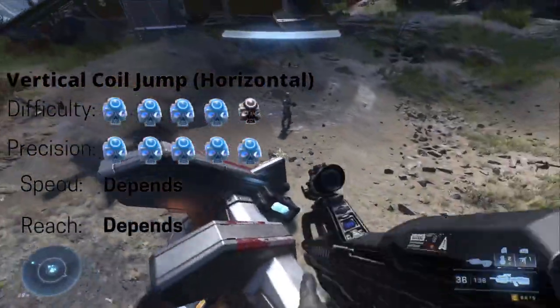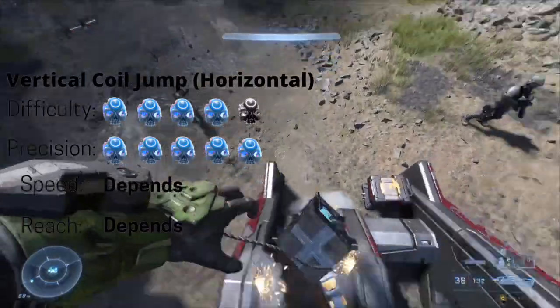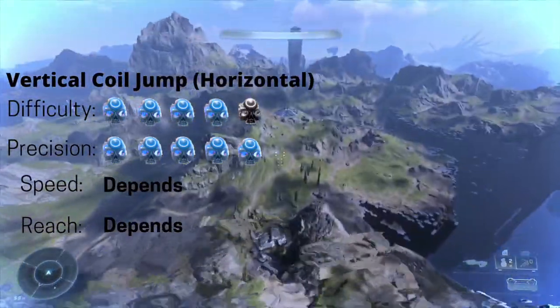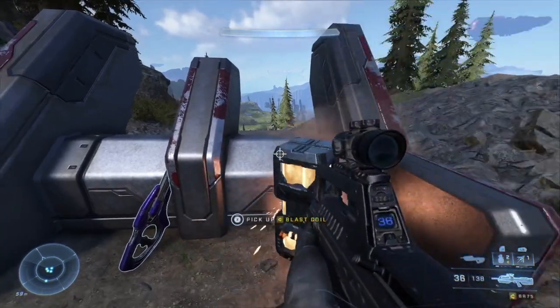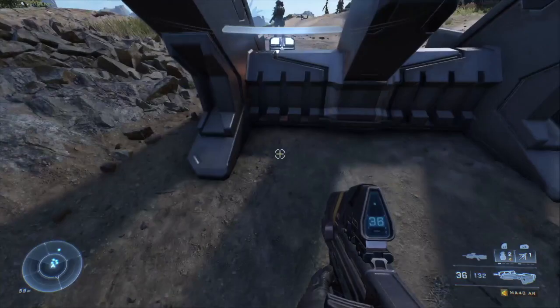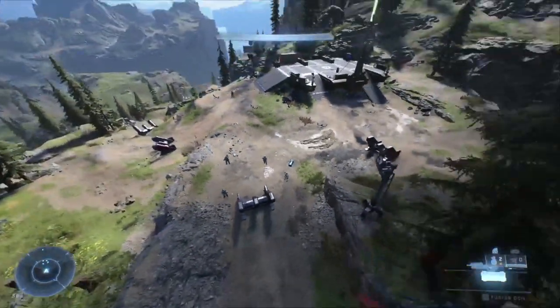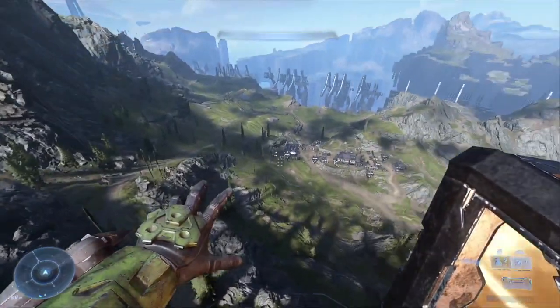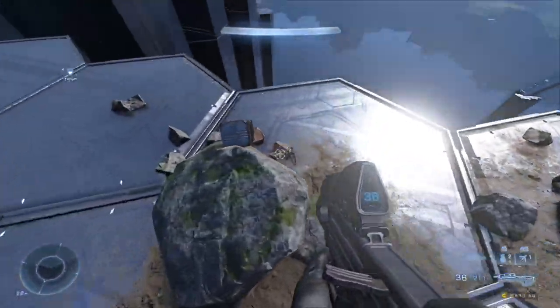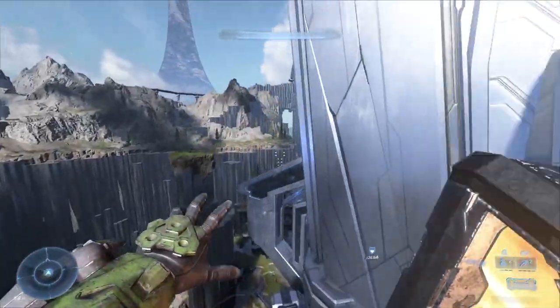Next up, fusion coil leap. It allows you to fly horizontally, but the speed and range highly depend on your timing. Just find a fusion coil that's on an angle or slope, or you can do it yourself. Jump in front of it, and grapple as soon as the top of the coil is facing you. It will send you flying in the direction the coil is facing. It can send you very far if your timing is right. Use thrusters to course correct.